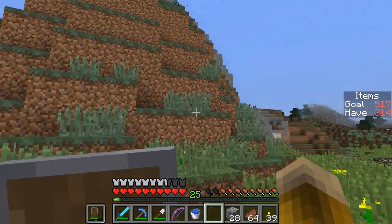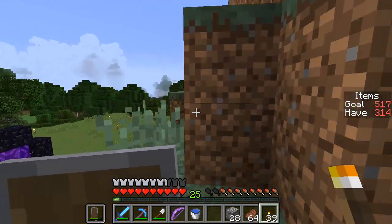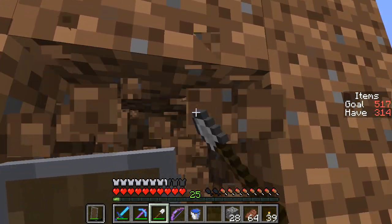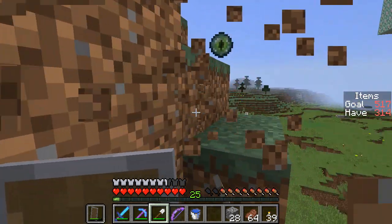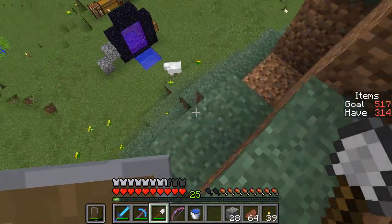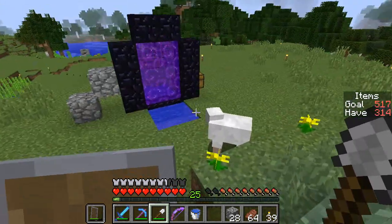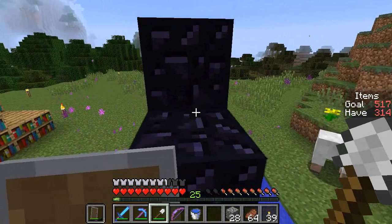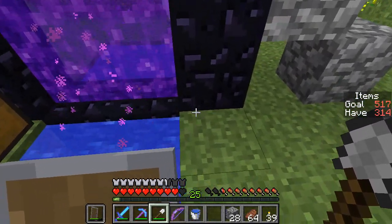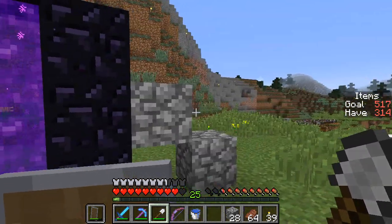It's possible in theory, just by throwing two Eyes of Ender, that you could use some trigonometry and combine line segments in order to figure out where the Stronghold is. I've tried that in practice and I find it doesn't work very well, so it's better to just throw the eyes a number of times as you travel. This eye of ender did not break. I think I may have just taken fall damage in the water — I probably bounced into it.